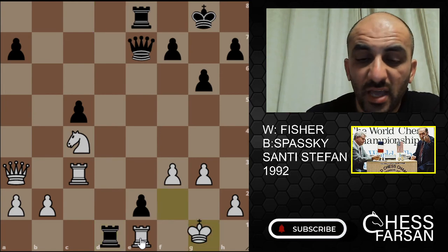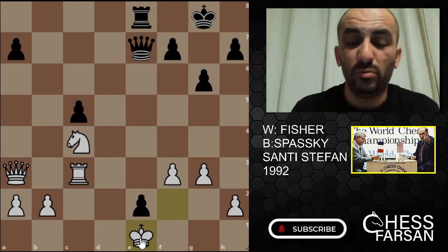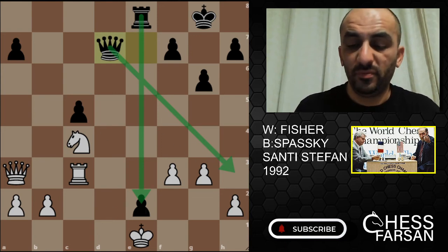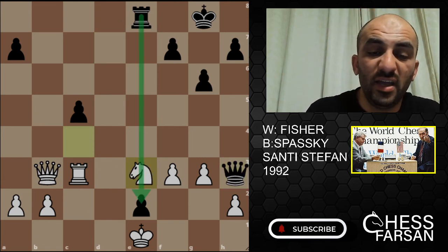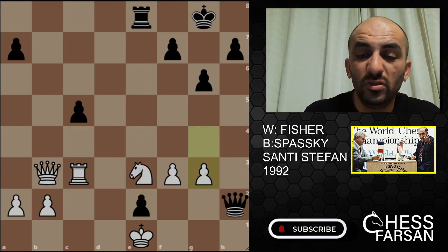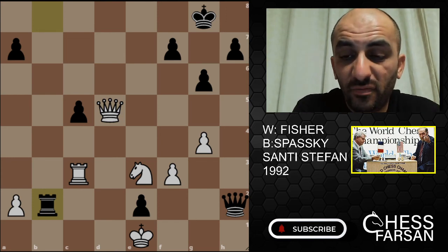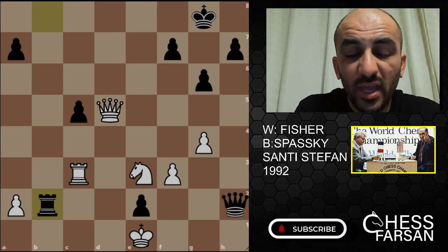King F2, Rook E1, King E1 — Fischer is using the King to protect himself. Queen D7, and look, the Queen is coming to H3 while the Rook is defending the pawn. Queen B3, Queen H3, Knight E3 to block this file — it's very important. Queen H2, G4, Rook B8, Queen D5, Rook B2 — and here Fischer is actually in danger. But Fischer found the best way to play this position — he is the tactician here.